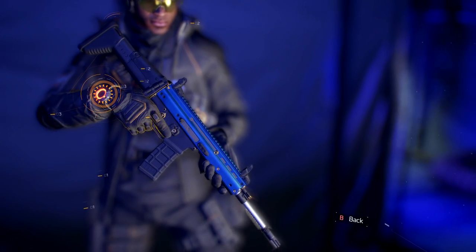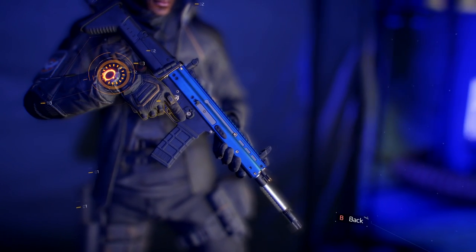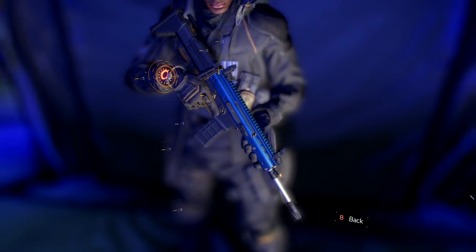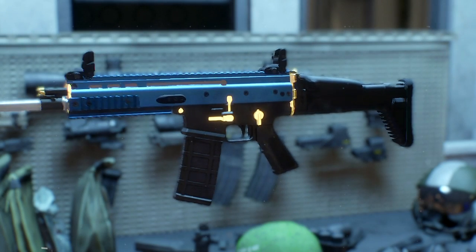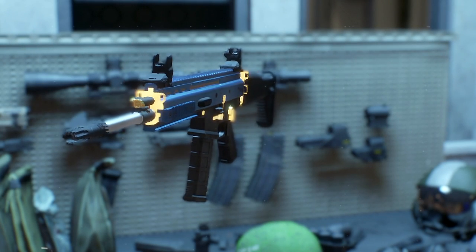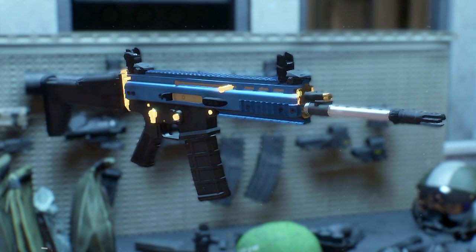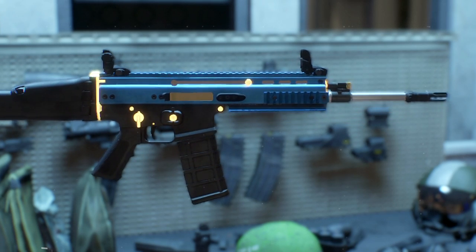Unlike the SCAR-H — H meaning heavy — the SCAR-L, L meaning light, is classed as an assault rifle, while the SCAR-H in The Division is classed as a marksman rifle. The Caduceus has a bright blue metallic finish, a matte black lower receiver, a silver barrel, and gilded selector switch, ejection port, and charging handle.